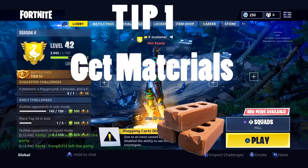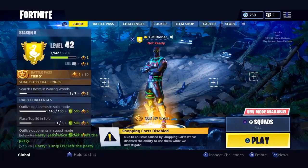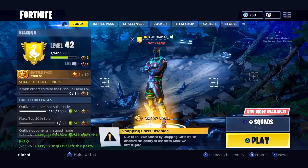Tip number one: get materials. The most important thing to your survival in this game, next to weapons, is the building materials. These are the key to your victory royale. When breaking trees or bricks, make sure to jump while you mine. This makes it a harder target for enemies to hit.